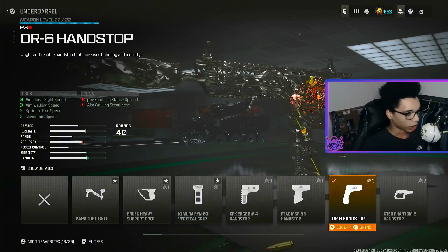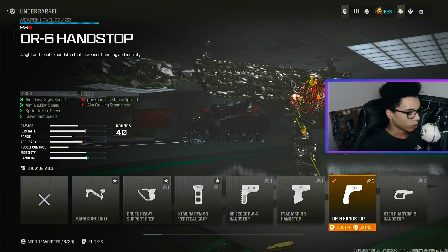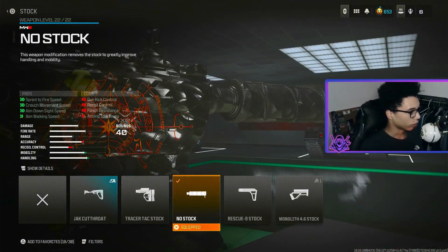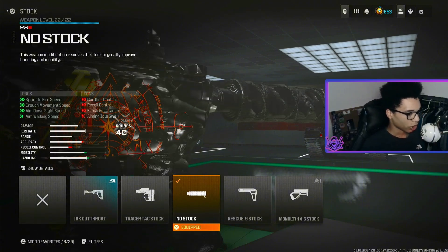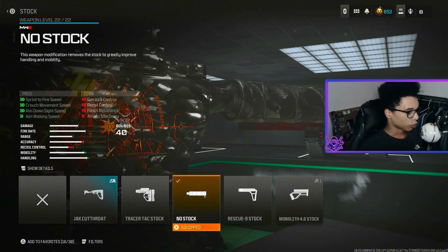For the underbarrel we are using the DR6 Hand Stock for aimed outside speed, aim walking speed, sprint to fire speed and movement speed. For the magazine we are using the 40 Round Mag, and for the stock we are using the No Stock for sprint to fire speed, crouch movement speed, aimed outside speed and aim walking speed. You can change this for the Rescue 9 Stock if you want, but for this class it works best with the No Stock.